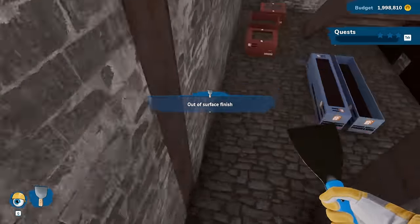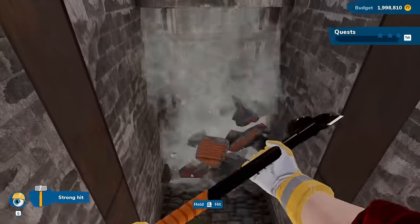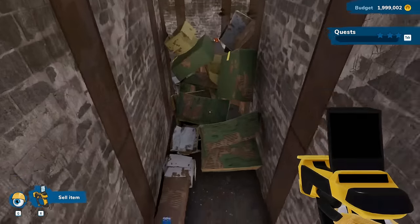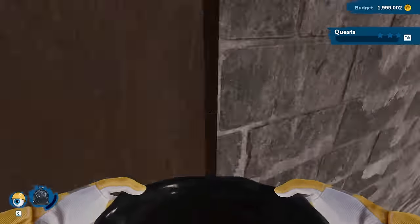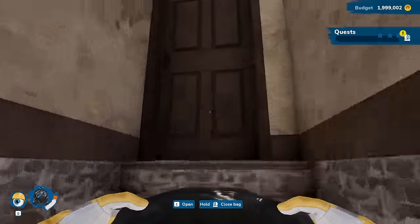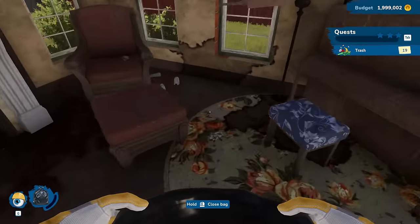It doesn't say anything about this but I bought so much already so I might as well. Am I supposed to destroy this - like it shows up like I can? You see it doesn't say anything about destroying this but something was up. This is just a secret room back here. Take care of all of this. Oh wait - does this go into the house? I don't know where the garbage can is, I'm just gonna chuck it over there.